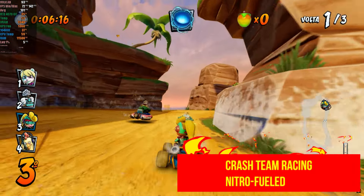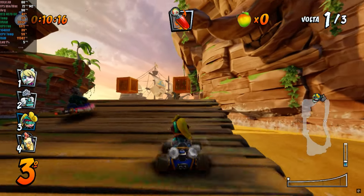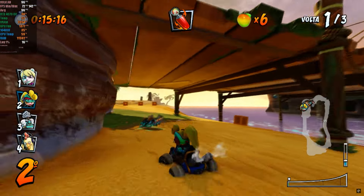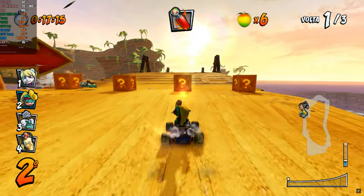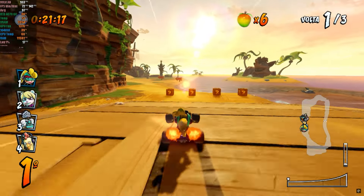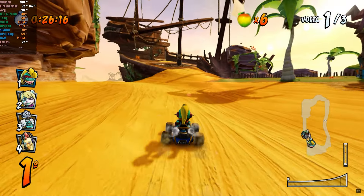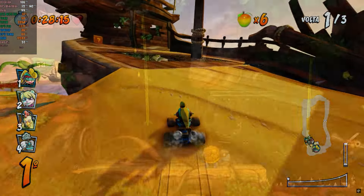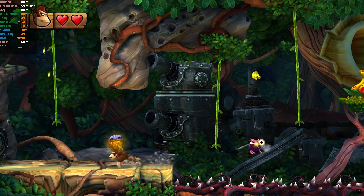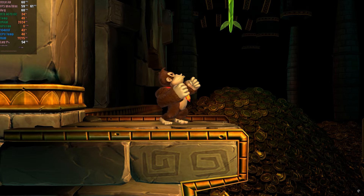In Crash Team Racing Nitro Fueled, a trick to improve your experience is to unlock the FPS, as I did in this capture, because the game has dynamic FPS and this provides a smoother experience. If the aliasing still bothers you, you can increase the internal resolution. The capture was made with the default internal resolution, but on my 27-inch monitor, I can already notice slight aliasing, even with MLAA. Donkey Kong Country Tropical Freeze has impressive visuals for a Nintendo Switch game and runs very well on Sudachi, without visual issues or FPS drops.